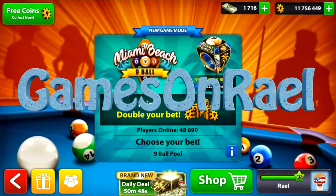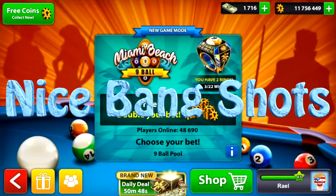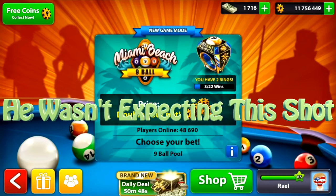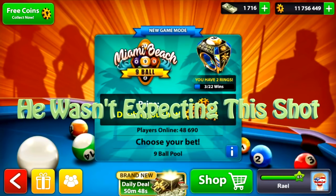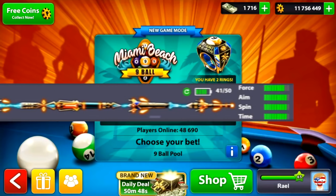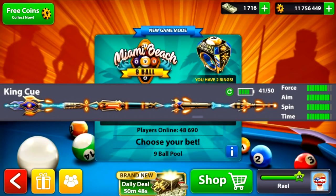What's up guys, welcome back for another 9 Ball Pool video! Let's bump our coins together from 11 million to 28 million with the King Q, the strongest cue that miniclip developer claims in 8 Ball Pool history! Let's do it together with a really nice gameplay, and with that being said, let's begin!